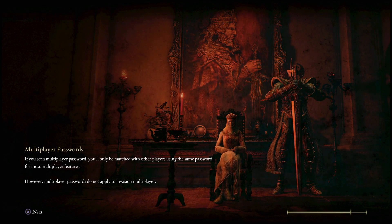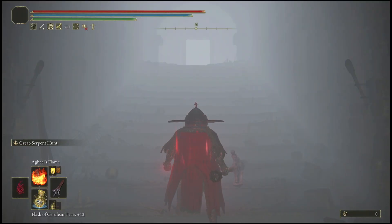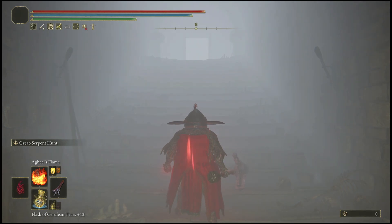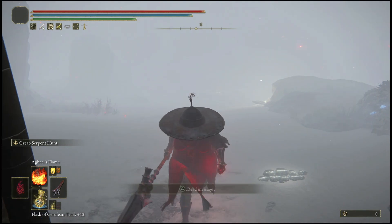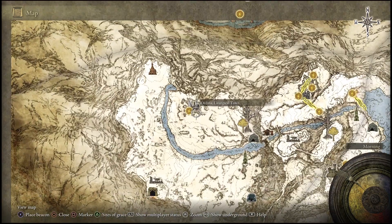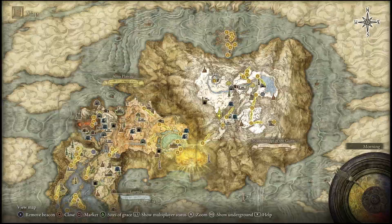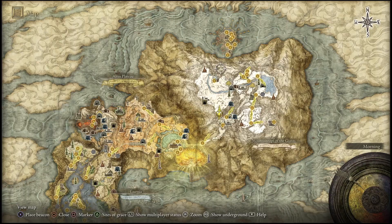When you land in that general area, it's going to pop up a message saying 'Choose Revival Location,' and what you're going to pick is the Stake of Marika. This will basically take you to the Hidden Path to the Haligtree. This is the after-patch 1.05 workaround for the Consecrated Snowfield glitch — a glitch where you'd jump off and it would lead you to the Stake of Marika, which they patched in patch 1.05.